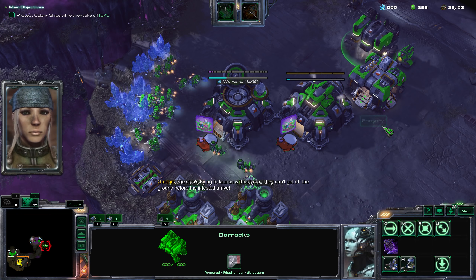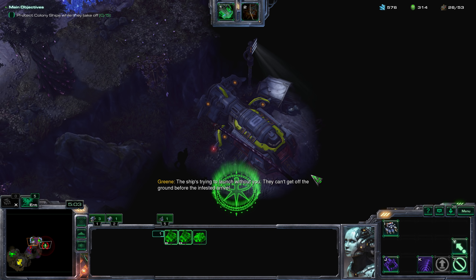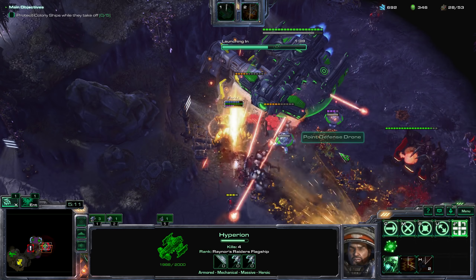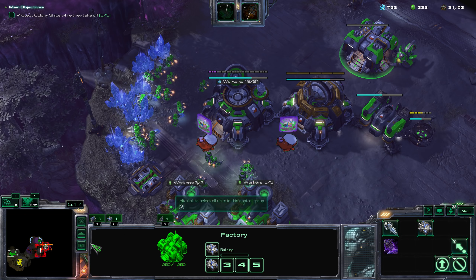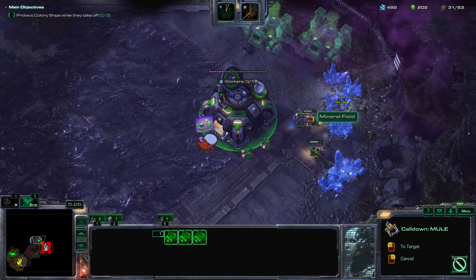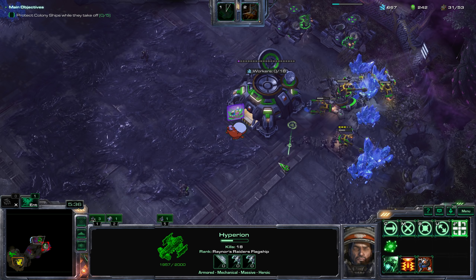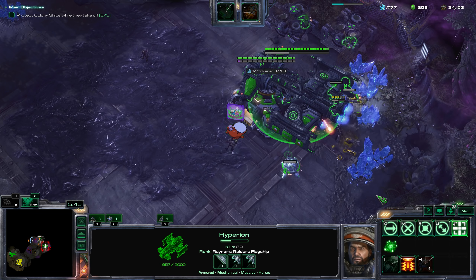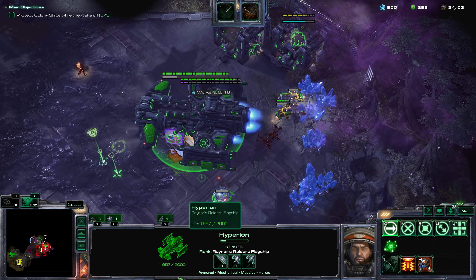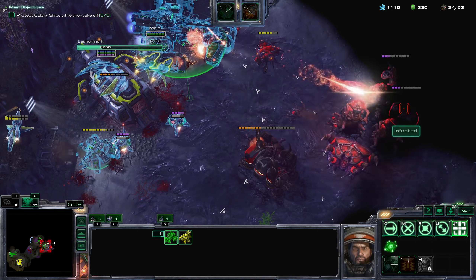They can't get off the ground before the infested arrive. Let's get a tank — two of them. Get these gases. These guys are really going to go after my base. Get out of here! Just teamed out those banshees. Let's go destroy them — or one of them. I'll have banshees of my own. Just get another factory. Got enemy forces inbound on our base.